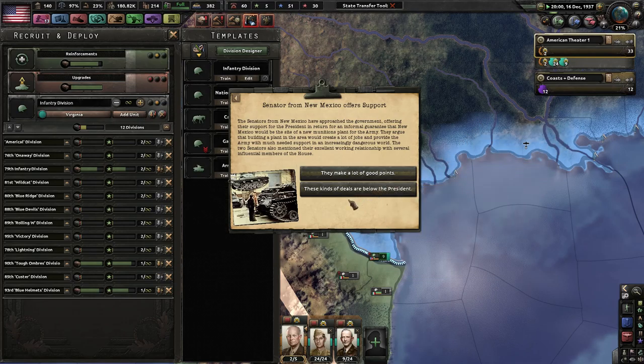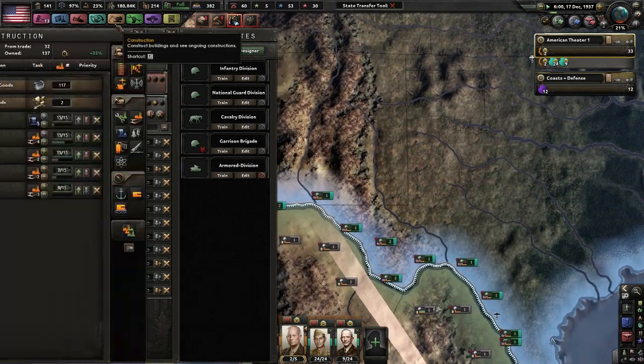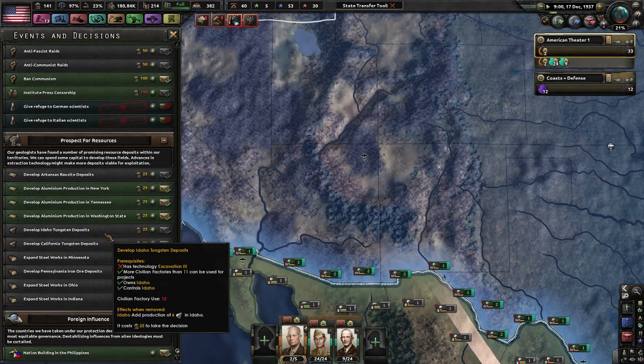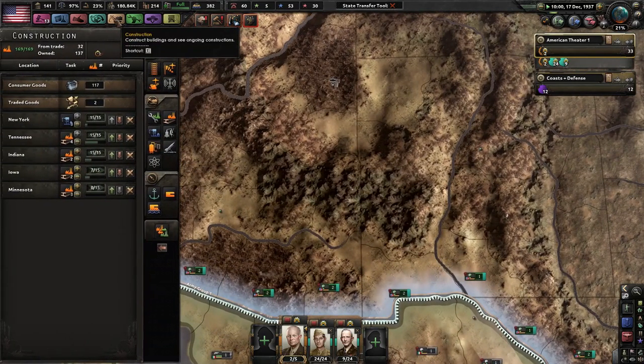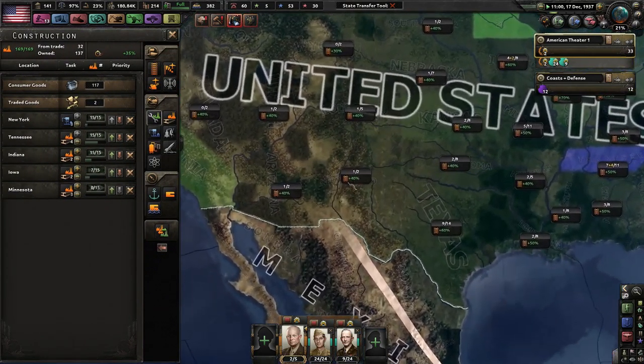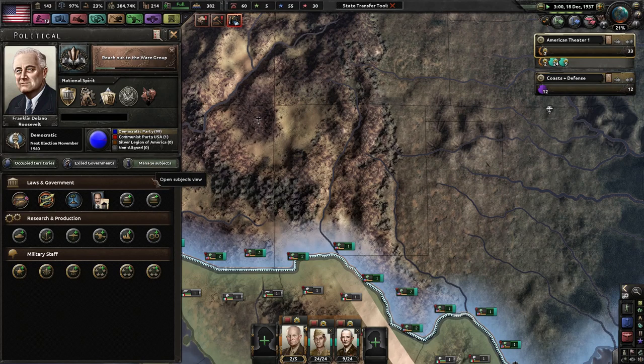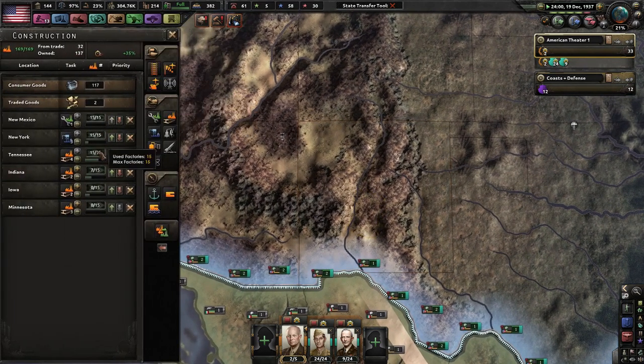Senator from New Mexico offers support. These kinds of deals are below the President — they make a lot of good points. Offering their support for the President in return for an informal guarantee that New Mexico would be the site of a new munitions plant for the Army. They argue that building a plant in the area would create a lot of jobs and provide the Army with much needed support in an increasingly dangerous world. Well, we screwed up last time, but I am totally not biased, completely impartial. I'm totally not going to build a new... 40%? Jesus, New Mexico. No wonder no one likes to settle there. Totally not building something here.